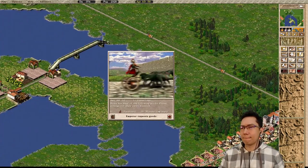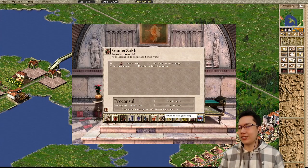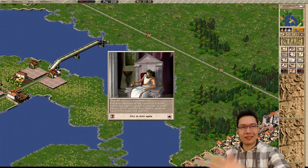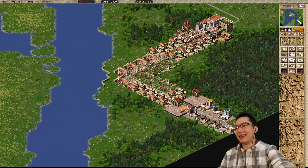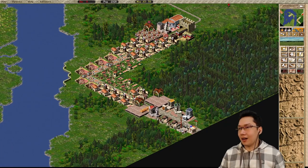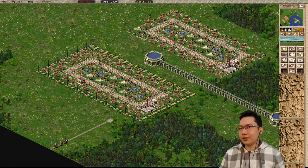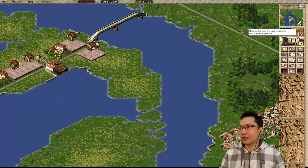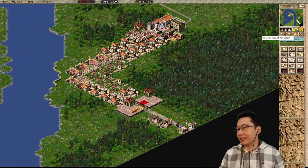Caesar wants 10 furniture right away, but we don't have furniture yet - we just started producing it. First thing I want to do is clear off all these temples, and we don't need to tax this block either. I'm gonna move this warehouse because there's actually room for the doctors right there. We actually have too many doctors in the city, so I'm gonna get rid of that doctor as well. I'll shift the warehouse over by one tile to make room for everything we need.